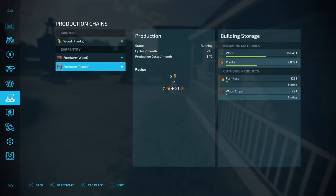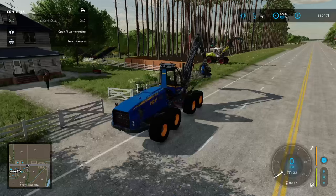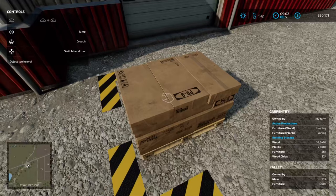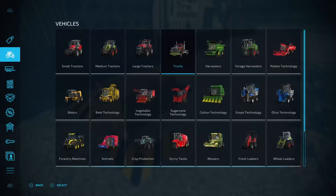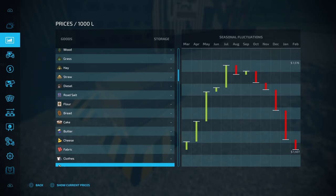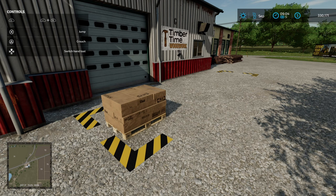Let's go back to the farm and sleep for one day to see if we can get a pallet of furniture to sell. Our plantation is still going to keep growing. After sleeping, we've got 125 litres of furniture storing. Let's go look at the actual carpentry around the back - there we go, we have a pallet of furniture! That furniture can now be sold.